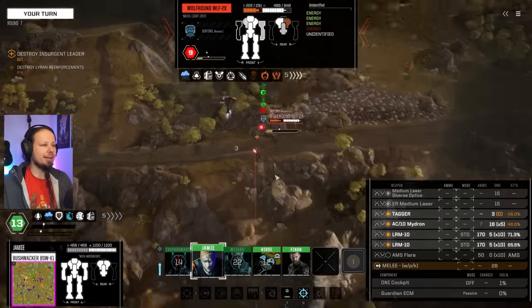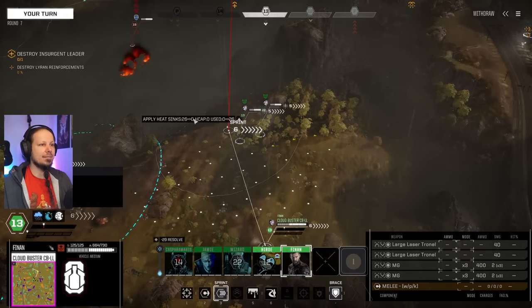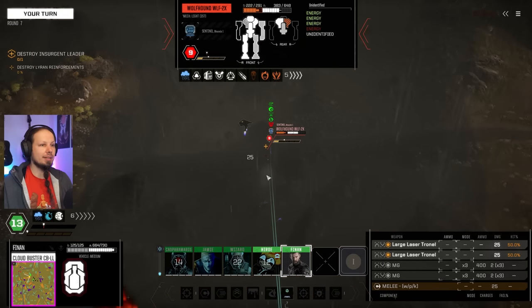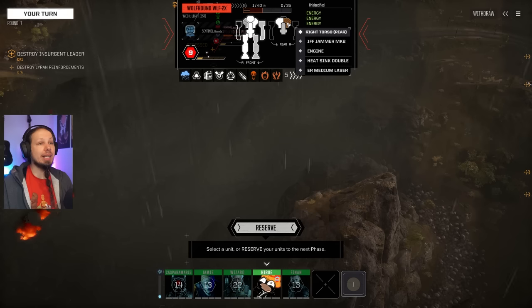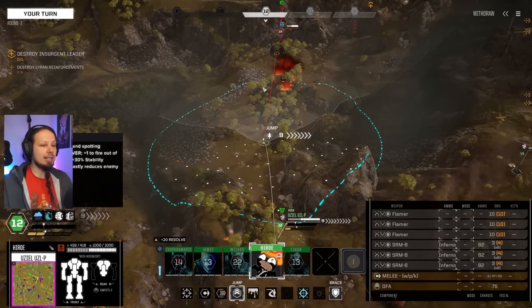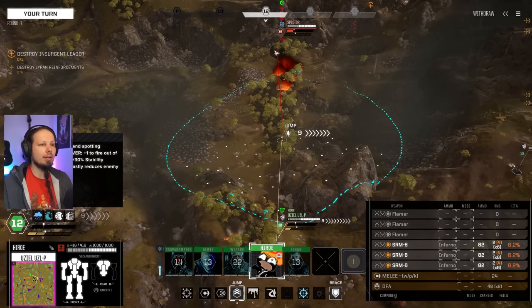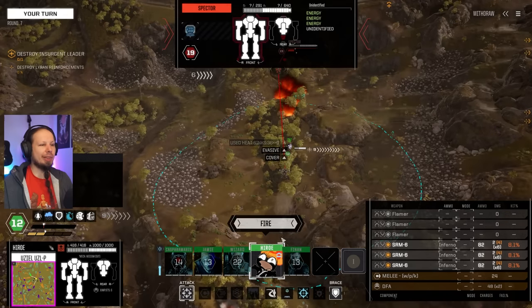Good hit chance here — we'll take that. The large laser coming in as well, the double large laser even. 25 damage. At some point he's gonna — oh, he's about to drop by the way. That's one health on the side torso, and I think that's an XL engine in there. So we basically have that guy in the back. Keep jumping? I think we could afford it. I know that we are at the brink of being unsteady, but there is very little threatening us.